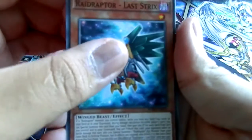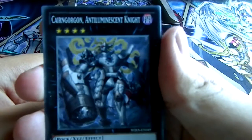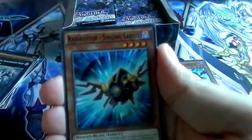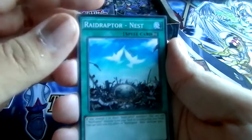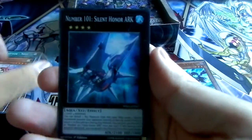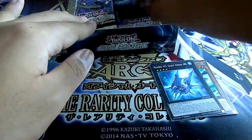Now we got Raid Raptor Fuzzy Lanius, Last Strix, Cairngorgon, Antiluminescent Knight — it's a knight with really long hair. Super Quantal Mixor Magnus Slayer, Raid Raptor Singing Lanius, Forbidden Chalice, Raid Raptor's Nest. For a rare we have a Harpy Harpist — a really good reprint. And then a super rare: Number 101 Silent Honor ARK — also a really good reprint.